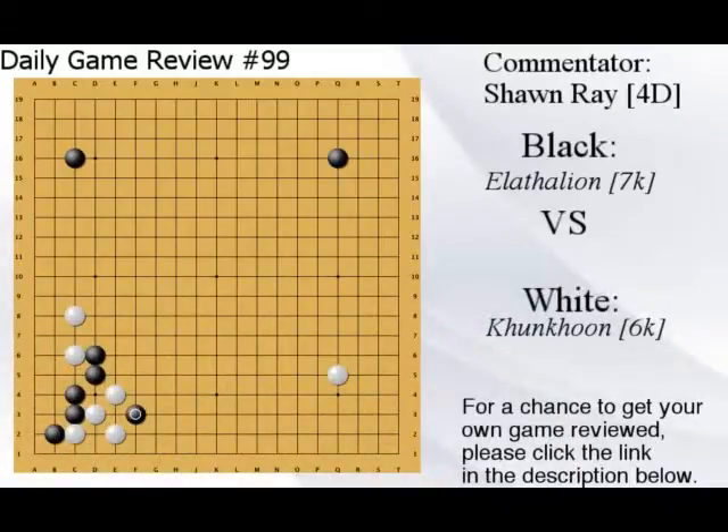White went here — I think this is too soon, because I can threaten to live in sente and now black's not alive and white gets an eye. This atari is very important: it determines who gets the eye in the corner. Black playing here was bad. White did play here, so both players are ignoring that atari. Black wants to jump because you don't want to be super aggressive, but of course you want to atari first.